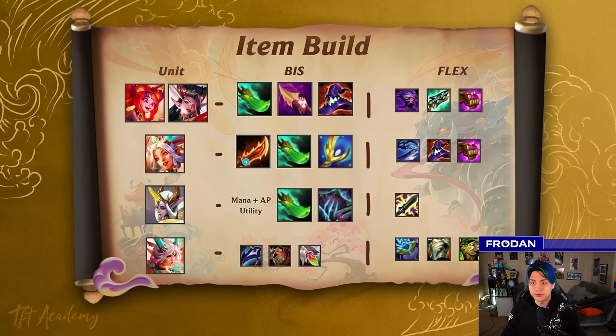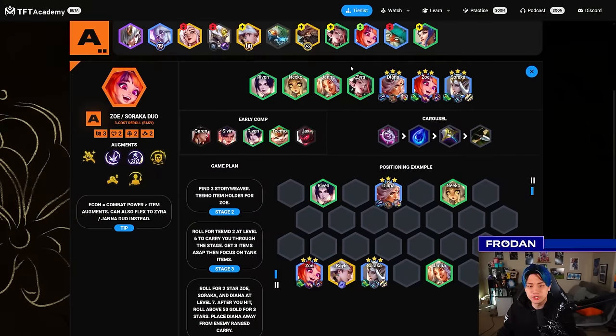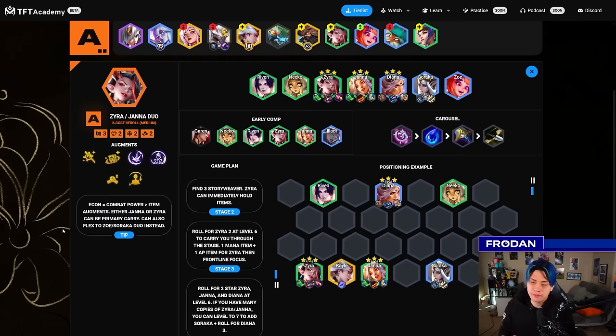You can usually stack more AP from team buffs, but you don't get many mana sources — things like Invokers, Cybernetic Uplink, some attack speed. So you want to get those mana sources quickly. Shojin plus Nashors is a really good combo: Shojin helps you cast, Nashors gives attack speed to cast again plus AP stats. Janna actually really likes Rageblade as a secondary source instead of Nashors, but Shojin-Nashors is very flexible and most of these units like it.